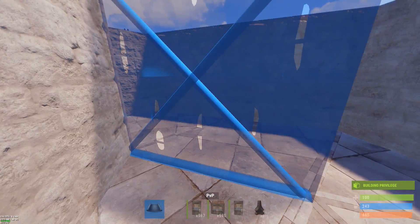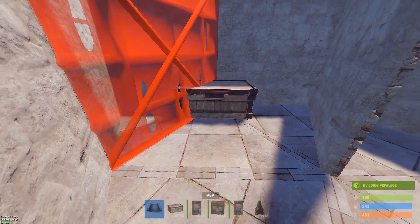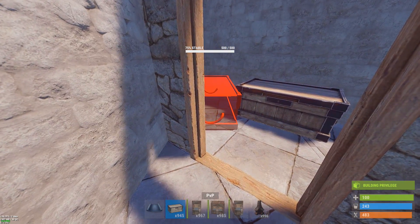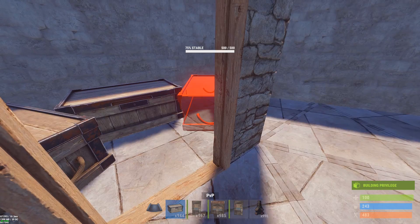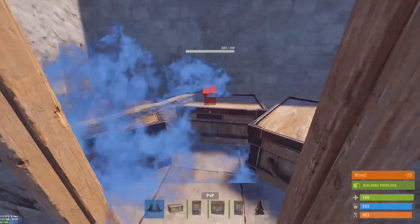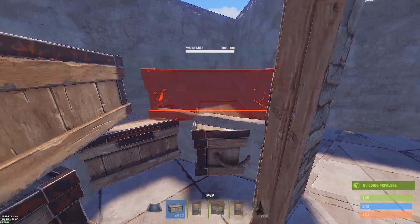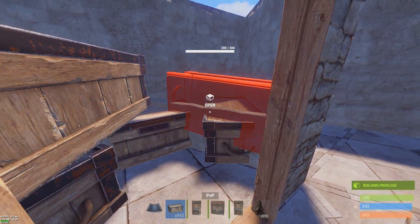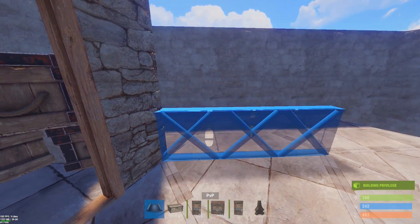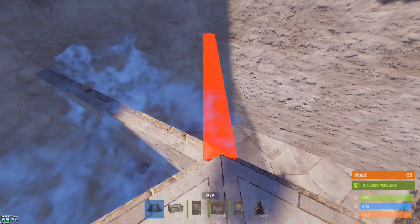Now up here we're setting up those loot rooms. In case you don't know this trick: you just want to make that center box as dead center as you can so you can fit two boxes tucked neatly on the sides. As long as they're over that line in the floor showing the triangle, they'll stick through the half wall you're going to put down. Make sure you upgrade those half walls — if they're twig, they'll disappear and your boxes will break and you'll lose all your loot. Up here you can lay the box on its side or angle it toward you however you like; it'll fit either way, just make sure you have access to all five.